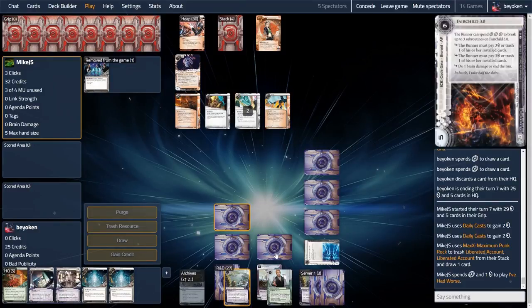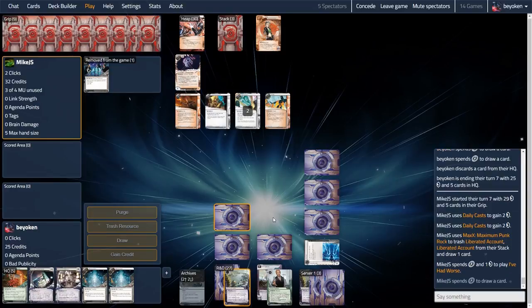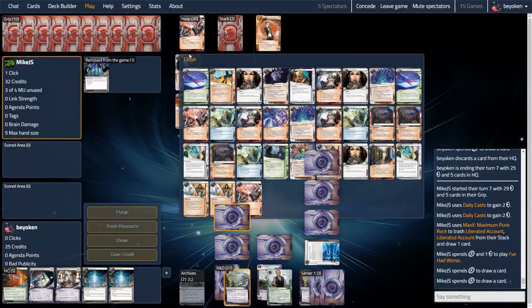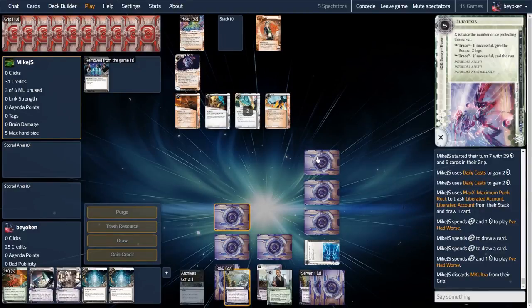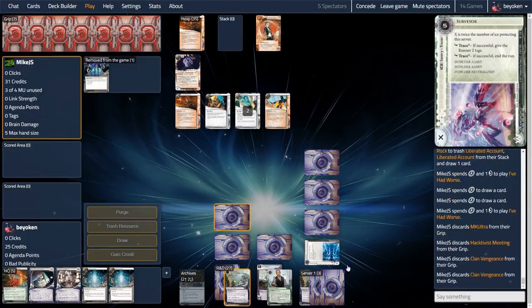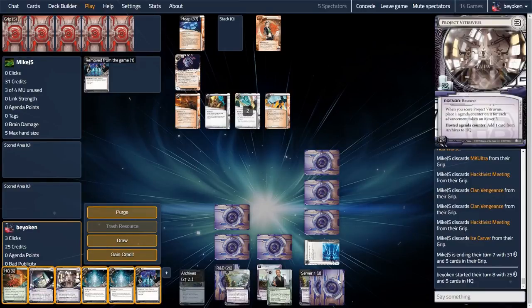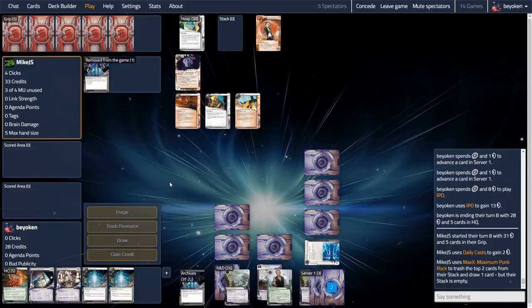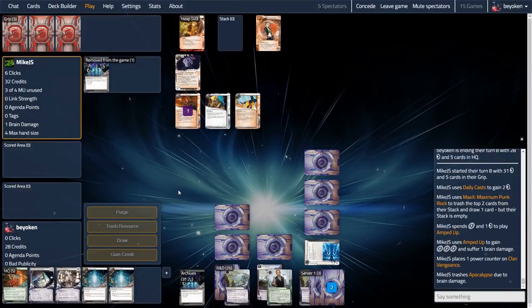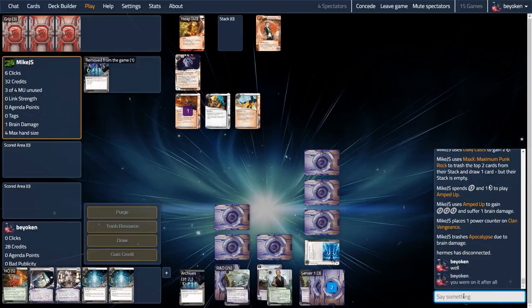I clicked draw twice, but all I found were Hedge Funds. Had they been ice, I would have put them on R&D, thereby allowing me to be safe from any impending Apocalypse. I'm really playing around that Apocalypse card — it seems super unlikely given his deck, but if you've seen his Euros decks, you know that he loves his one-off Apocalypse. I decided: if an Apocalypse is coming, I want to score an over-advanced Vitruvius so I can retrieve cards from my bin. He plays Amped Up, gaining clicks. Amped Up trashes Apocalypse due to brain damage.